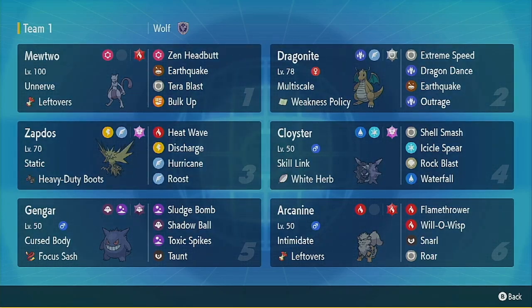So then we've got Dragonite. We've got the Zapdos, which is a little different — it's like a bulky version, mostly just there to get off Discharges and whittle them down. We've got classic Cloyster. I'm going to try Gengar again with the Toxic Spikes — hopefully we don't run into the same issues as last time. And then we'll have Arcanine, which is also a special build. It's got Flamethrower, more of a tanky version — we can cripple them with Burn, spam Snarl to lower their Special Attack, and Whirlwind them away. So, some weird builds we're playing with today.